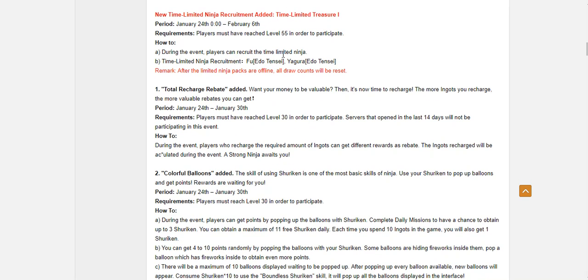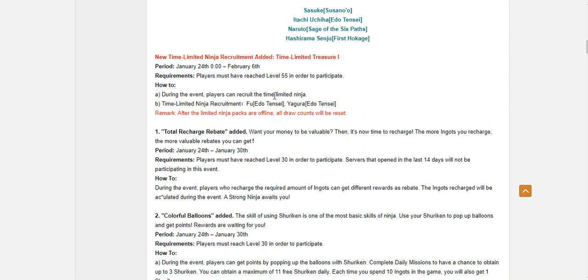This week we have a total recharge rebate. I'm just gonna suspect they probably put Itachi in here again, or they just put the generic stuff like Ultimate Essence and some Miyaboku stuff — generic stuff. That's probably the best way to go about it though, if they put generic stuff in here. It's more tempting for spenders who already have the said units.